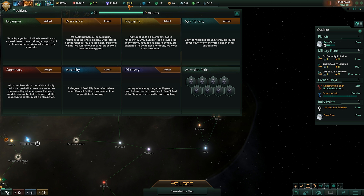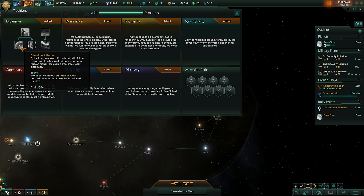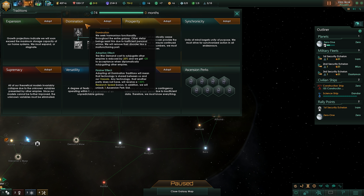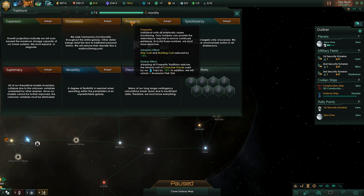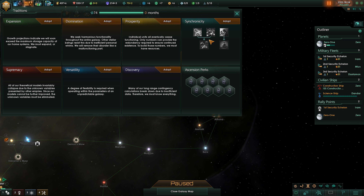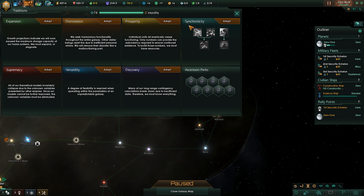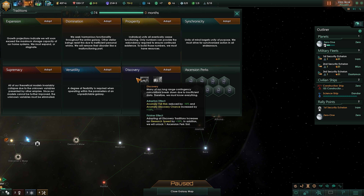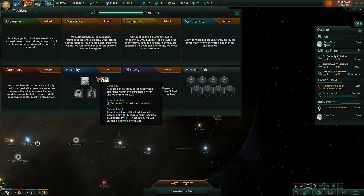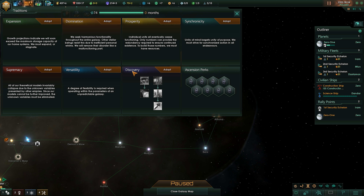We're a research nation, so we're going to go with discovery, which helps us with our research — we get a plus 10% to research when we get all five of these. Versatility is one of those general roles that can help with a lot of different things, and then supremacy is if we're going for a lot of combat, which we aren't. We're a research nation, so we're going to take discovery first and fill out this tree. Once we fill out this tree, we get an ascension perk, which is like a really big perk.